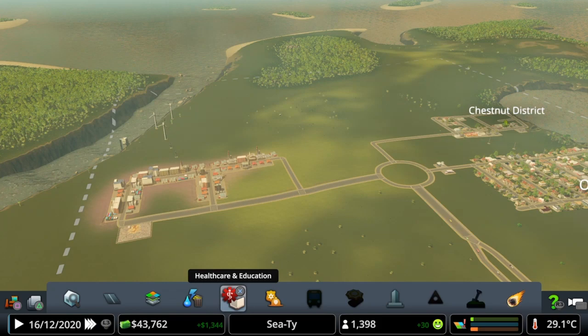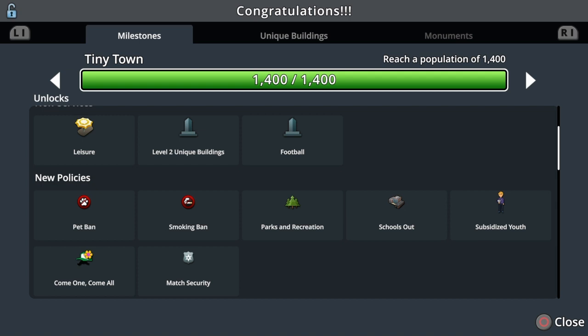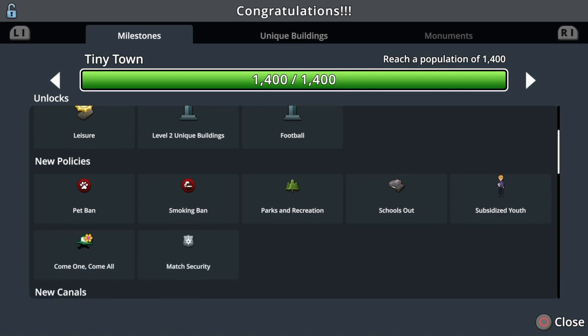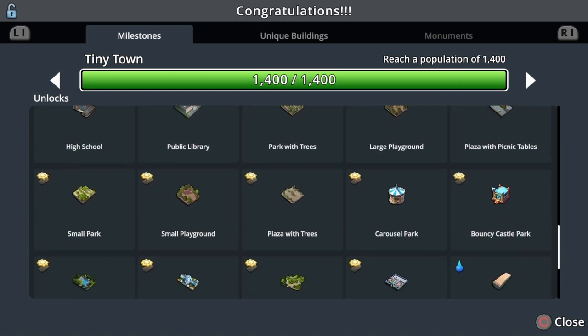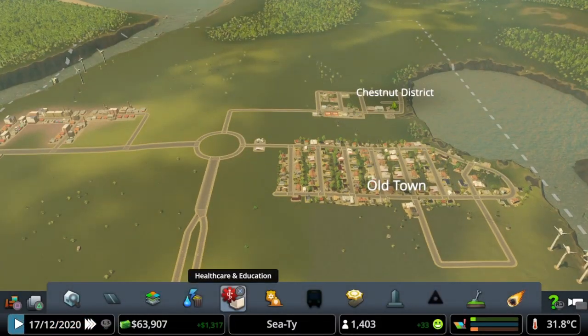One more citizen and we're going to hit our third milestone of the series, already in episode one. There we go guys - tiny town! Amazing. Three milestones within the first episode, which is absolutely brilliant. We've got canals we could add now, don't think we're going to build for them - they didn't work out in the last episode. We've got parks, the high school, the public library, plazas, everything like that.